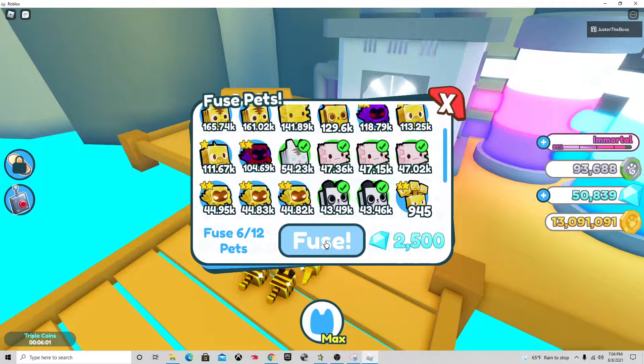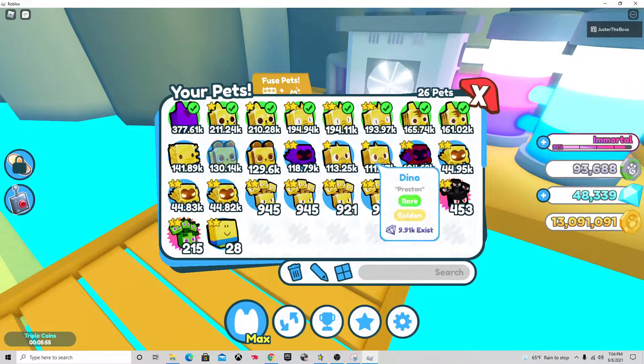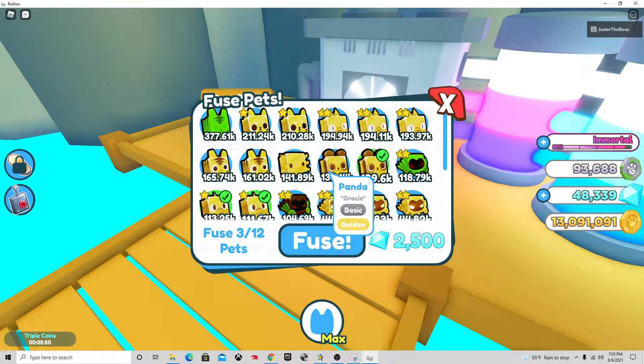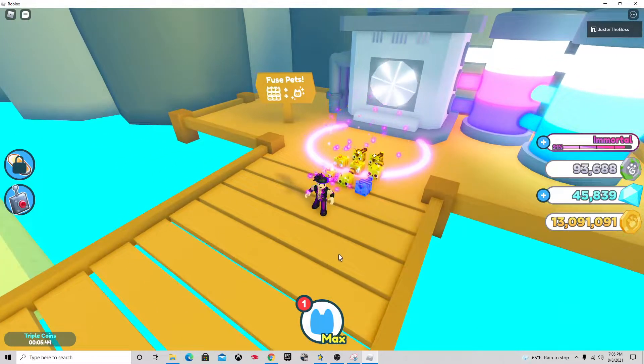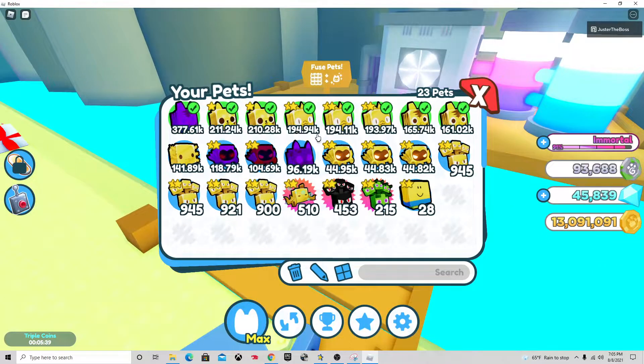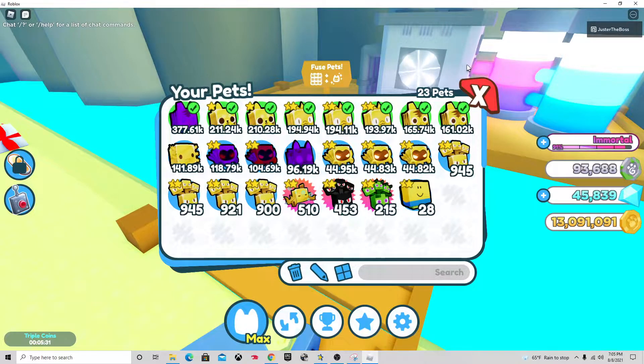Let's see what else. I'll just fuse those. Another Golden Panda. Now since I have these as extras, I'm going to fuse these up. I got unlucky here, but you can definitely get good stuff from doing that. Like, you can get something like probably a Gold Red Panda, which I've gotten before. I just got unlucky — it's really luck-based.